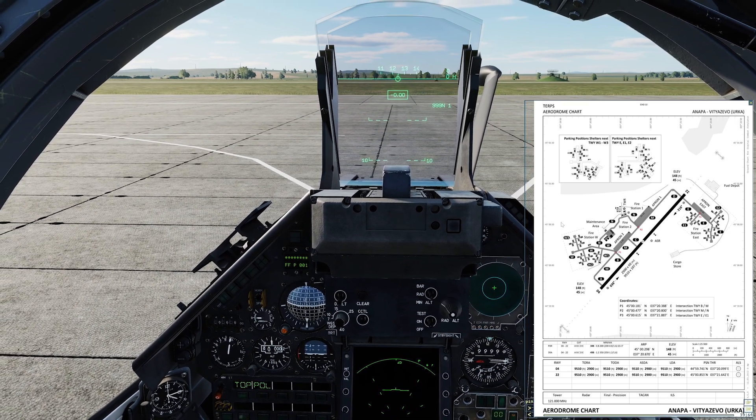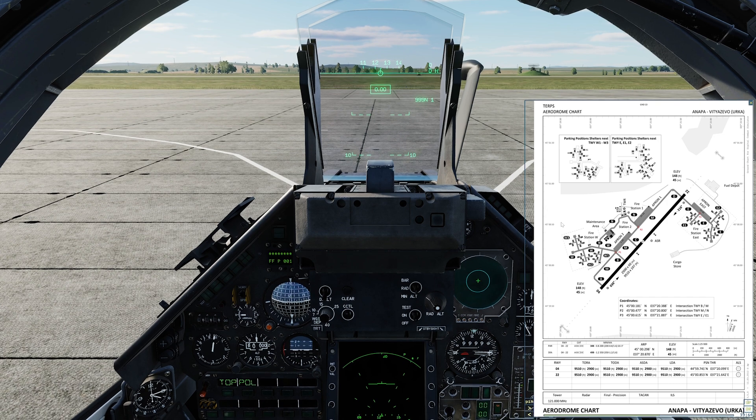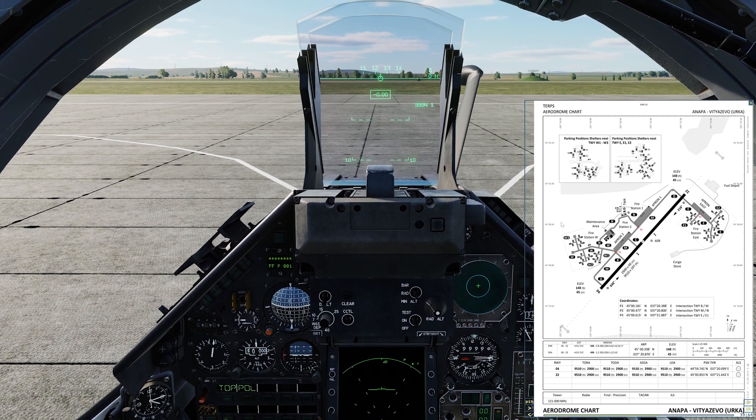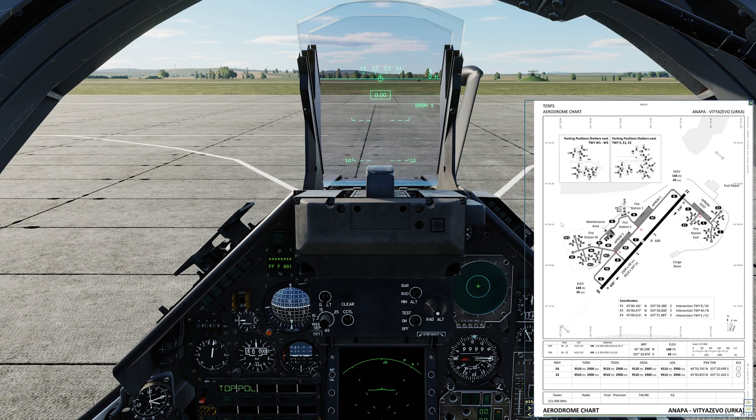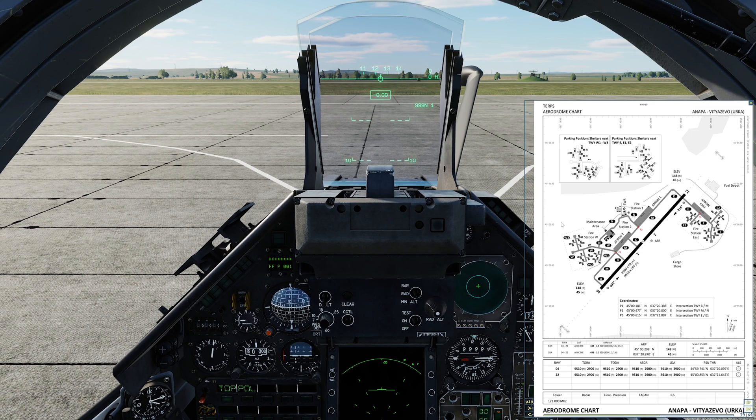We're ready to taxi now so we'll declare our intentions on the frequency. I am currently at Annapa on Apron 1, and from the wind direction I know the active runway is runway 22, so I'm going to taxi via Mike and Delta. Annapa traffic, 311 taxiing to active runway 22 via Mike and Delta, Annapa.